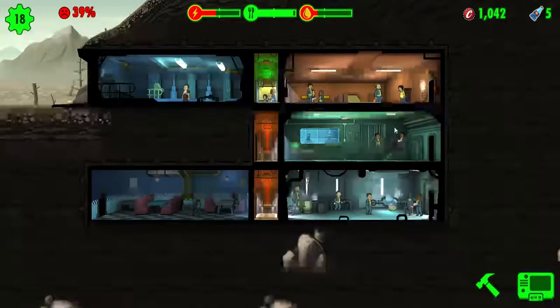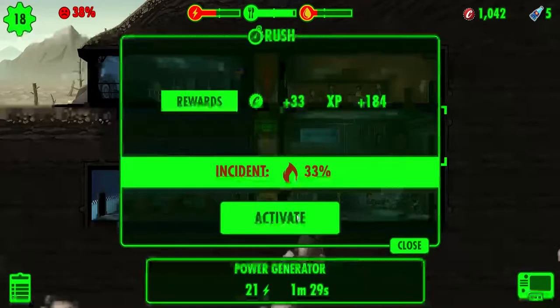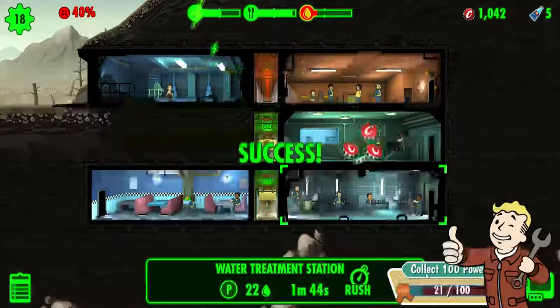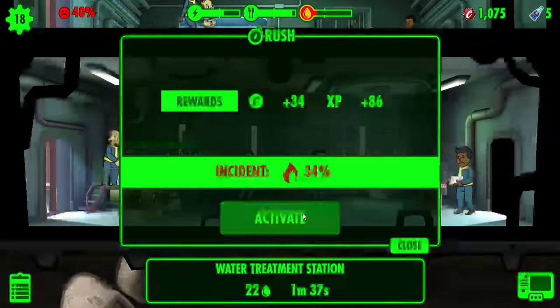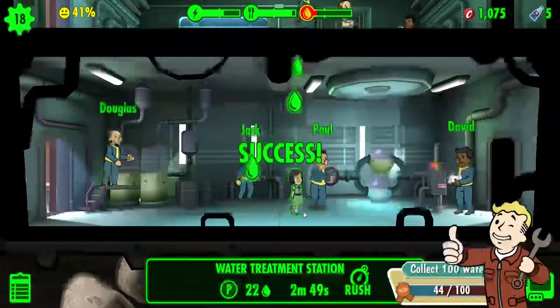We need to rush. We're gonna rush these two and then that'll be the end of this episode. Your luck level helps with your rushes — your luck level of your dwellers in the room helps with the percentage of success. So if you have any formal wear or anything that boosts luck, put that on right before you do the rush.